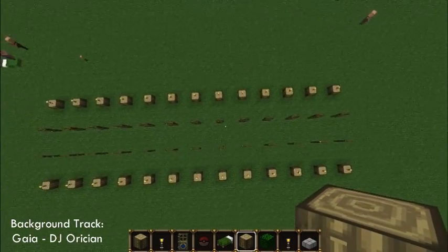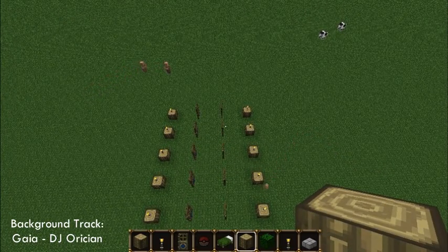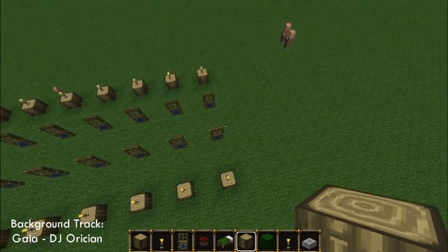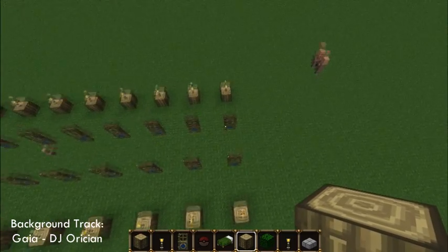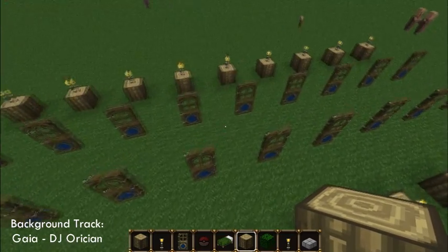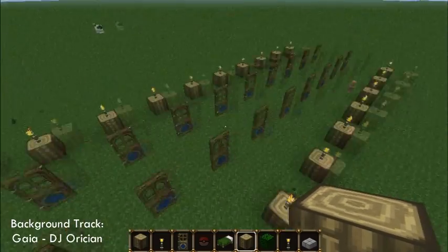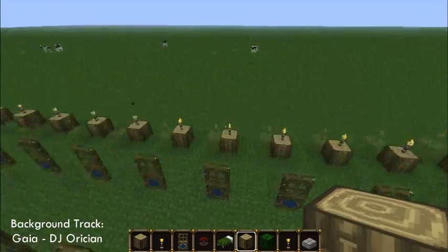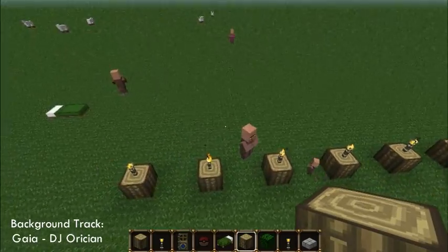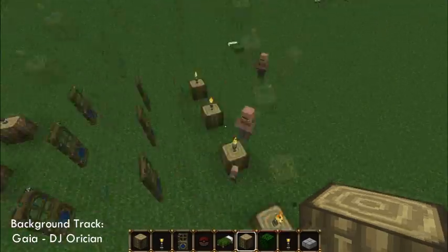So with 30 doors there should be 10 villagers total. It gets pretty difficult to spawn an iron golem because you need 15 villagers for that. If I wanted five more villagers beyond the current 10, I'd have to build 15 more of these door stations, which gets crazy. The drawback of this design is that the villagers aren't protected — I had the world on peaceful so they survived.